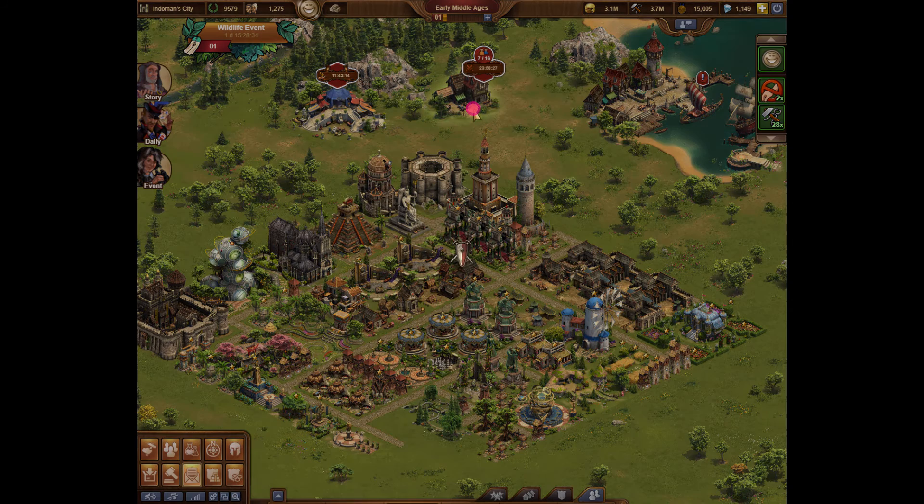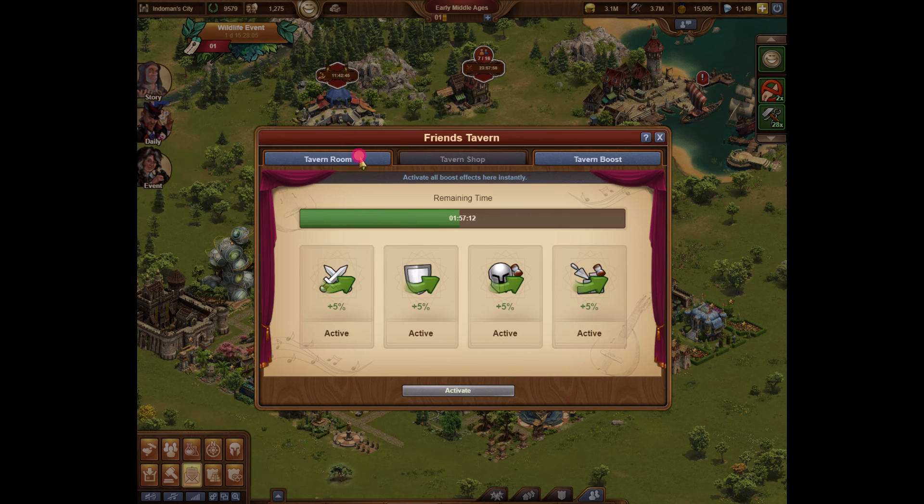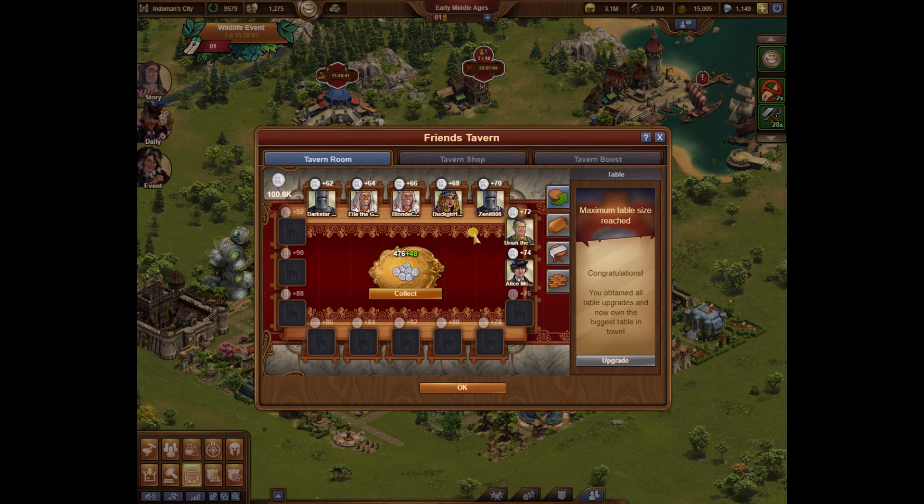You can see we have that 30% boost activated. If you wanted to do another one, it's going to cost you 50 diamonds — that's why if I'm doing both events I'll do it for short durations so you can flip from one to the other without any additional cost. That's pretty much it for the Friends Tavern. If I missed something, please let me know in the comments below and I'll address it at a later date. Thanks for watching — I'll have more videos coming shortly.